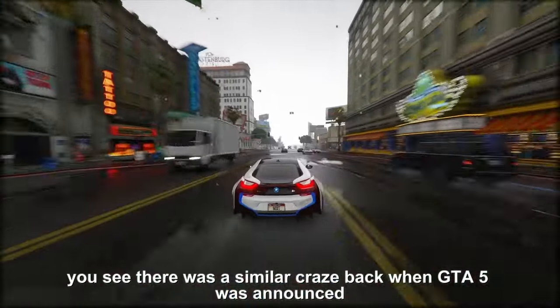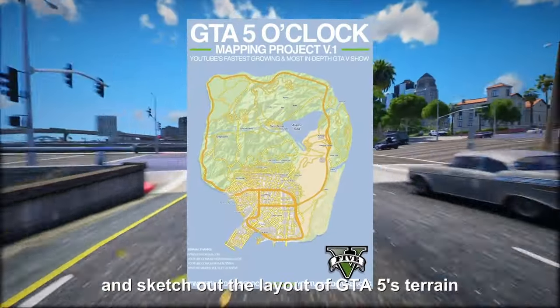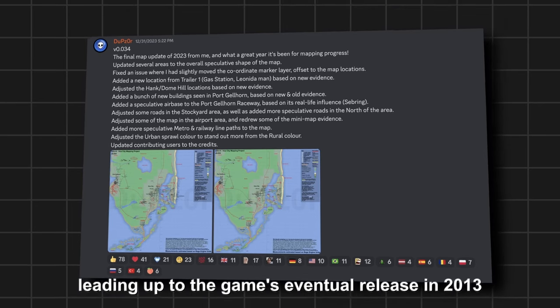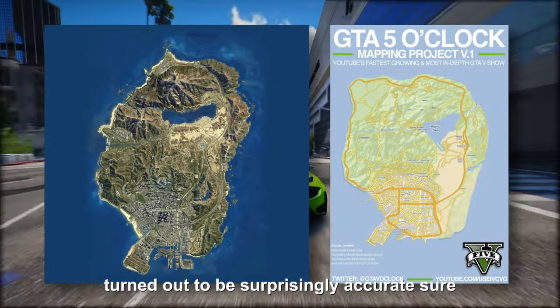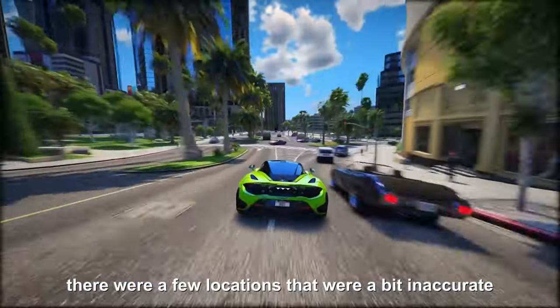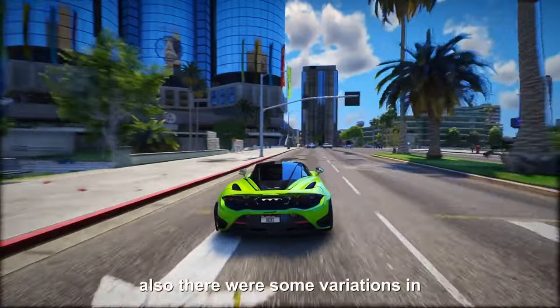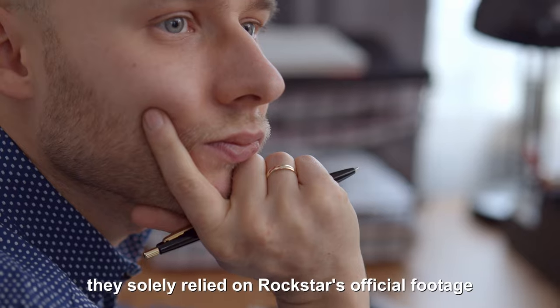Back in 2011, a group of dedicated fans took it upon themselves to predict and sketch out the layout of GTA 5's terrain, meticulously analyzing every single trailer that Rockstar Games dropped in the year leading up to the game's eventual release in 2013. When the game finally hit the shelves, a substantial chunk of what these fans had mapped out turned out to be surprisingly accurate. Sure, there were a few inaccurate locations, like the military base being off and the dam placed in the wrong spot, and there were some variations in the overall shape of San Andreas. But considering they solely relied on Rockstar's official footage and had put in two years of work, their accuracy was pretty commendable.